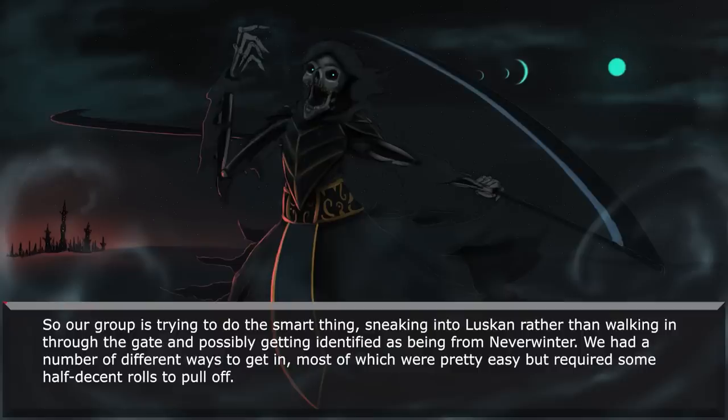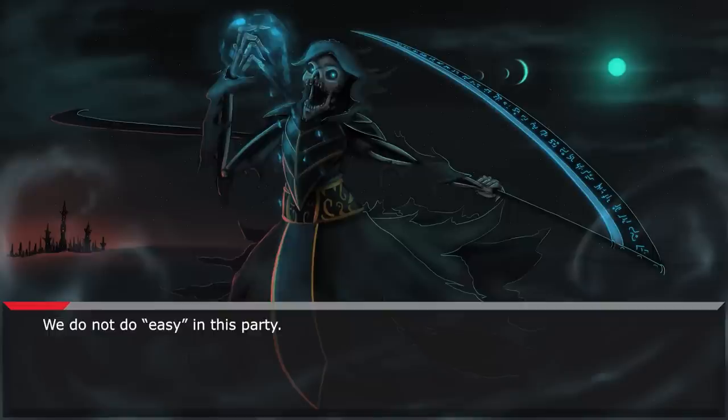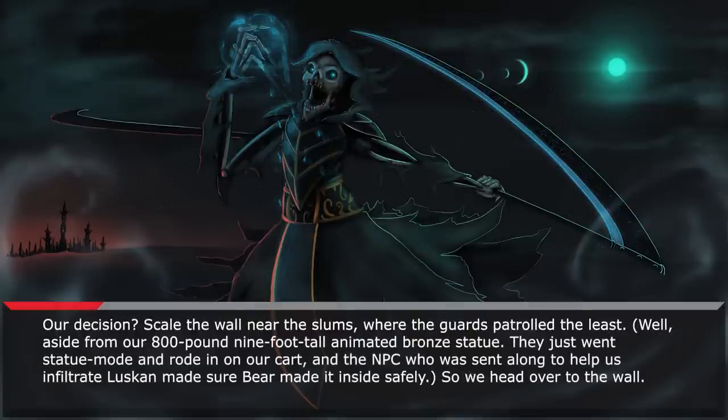Our group is trying to do the smart thing — sneaking into Luskin rather than walking in through the gate and possibly getting identified as being from Neverwinter. We had a number of different ways to get in, most of which were pretty easy but required some half-decent rolls to pull off. We did not do easy in this party. Also, we had an artifact on us that, in the wrong hands, could potentially destroy the world. Our decision? Scale the wall near the slums, where the guards patrolled the least.